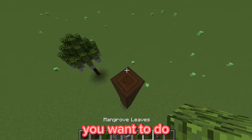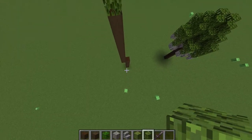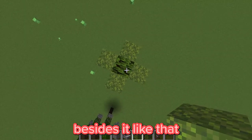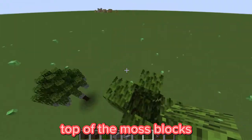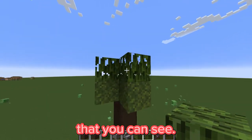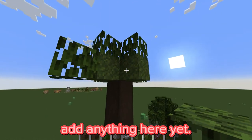Now the first thing you want to do — I think I'll use mangrove this time — is place a mangrove leaf right on top of the long trunk. Then put a moss block beside it, four blocks around it surrounding it. Then put mangrove leaves on top of the moss blocks. Now it kind of looks like a squarish thing. Add a block on the side of it, and don't add anything on this other side yet — we'll do that later.